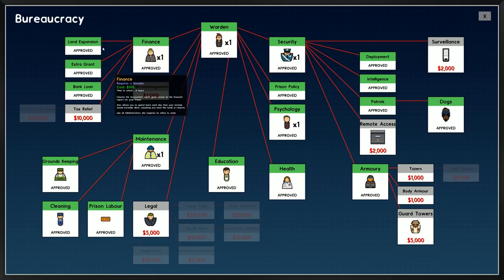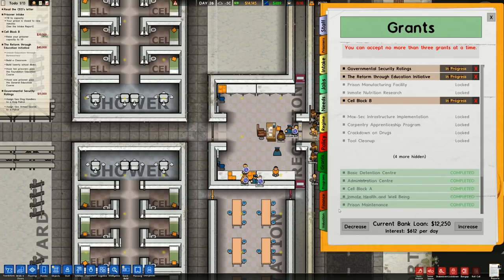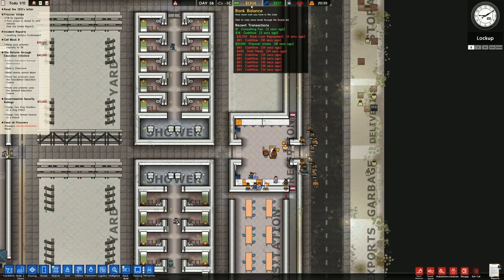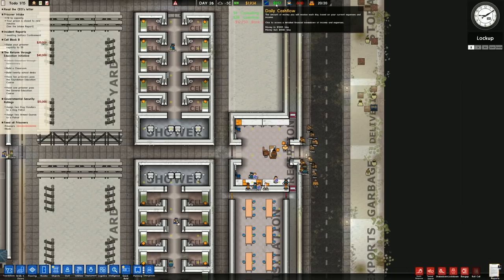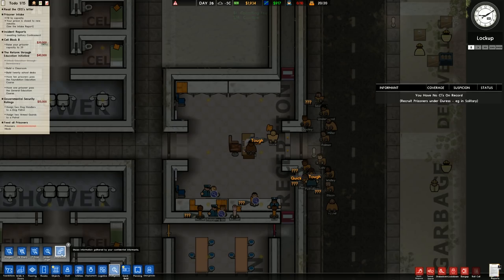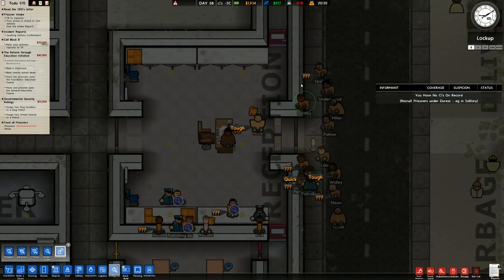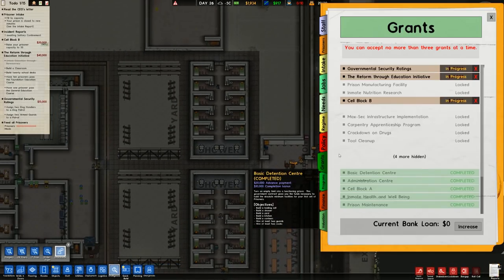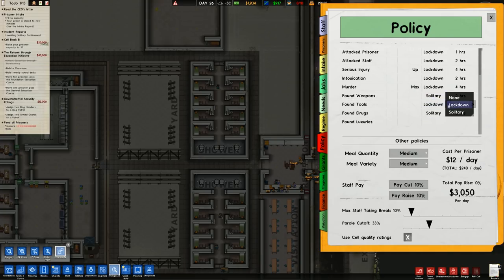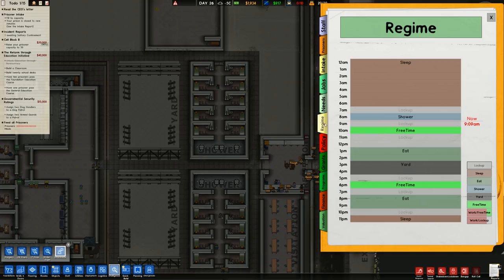In terms of our money, I'm going to decrease our bank loan to nothing. I know that's going to take our bank balance very low, but we are now getting positive daily cash flow. Over to intelligence and then informants - we can see we've got some traits: tough, quick, tough, and some unknown ones. In terms of policy, we've got a lot set to solitary which we're going to change to lockdown because we currently don't have any solitary, which we'll build later on. The regime I haven't touched at all, so I should probably sort that.